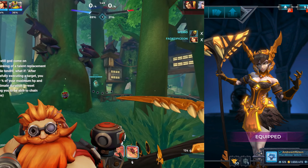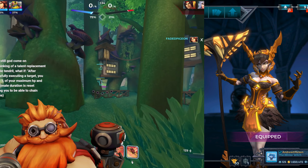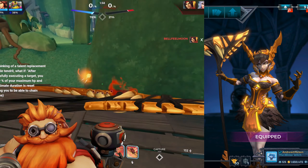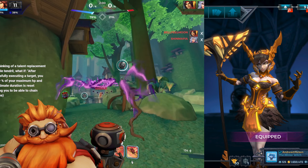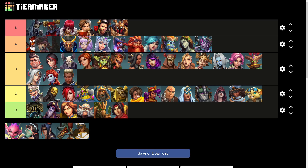Next up, we have Vora, who has my favorite default skin in all of Paladins. Her gold skin really complements her gorgeous and unique design, with excellent color placement and really cool purple weapon effects. Sadly, her tendril and other abilities remain red, and this keeps her from placing in S tier. So Vora goes into the high A tier.